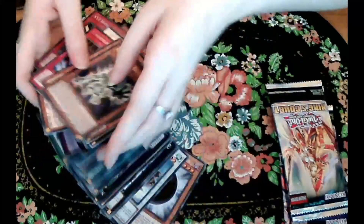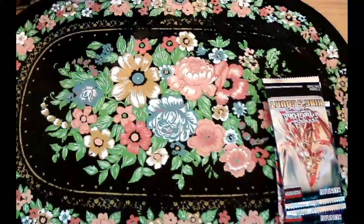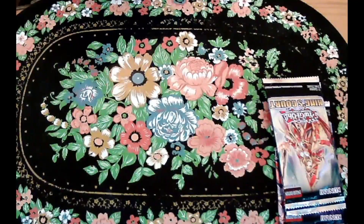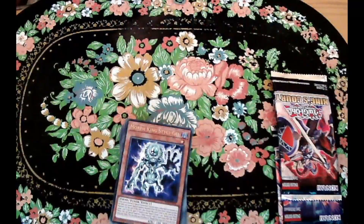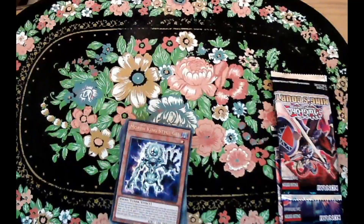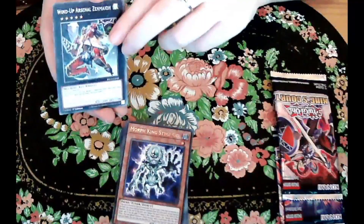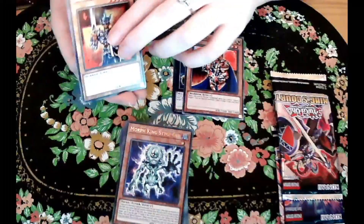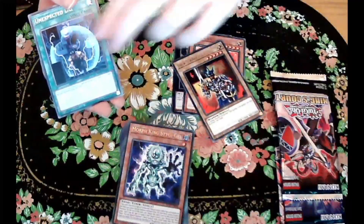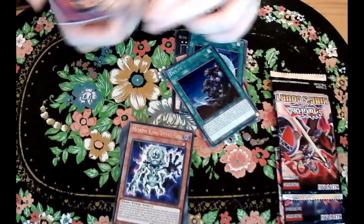At the moment we haven't gotten anything particular, but I would say they're pretty decent — just not the particular cards that we are looking for. We got three packs left besides this one. Come on, we want an Egyptian god — are we gonna get one? Probably not, but we keep our hopes high. We've already gotten this one as well.